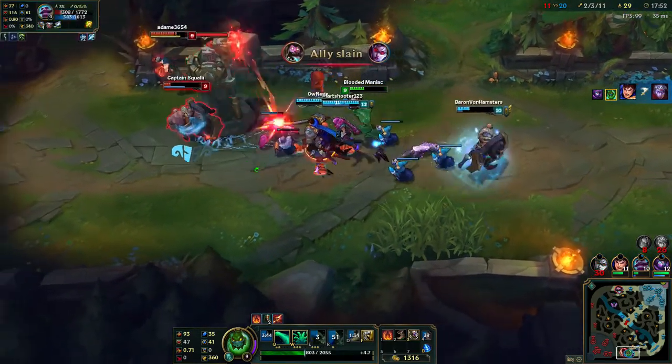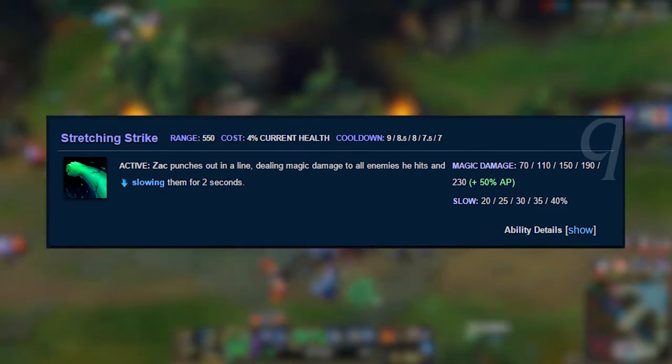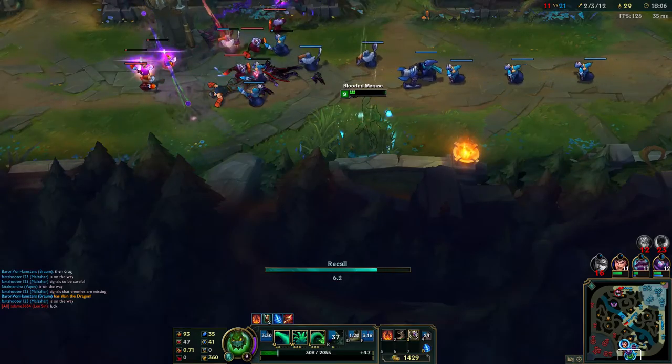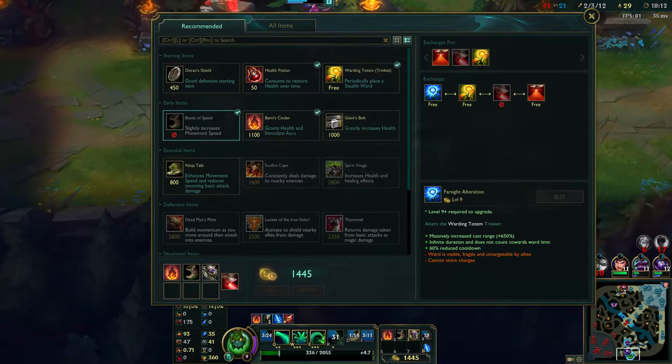Moving on to his actual abilities. His Q: Stretching Strike. This ability has pretty great utility attached to it. It slows the enemy for 40% and has a decently short cooldown so that it can really stick to an enemy. You are quite hard to outrun with this ability alone. The damage of this ability is decent, and it spawns blobs from his passive.